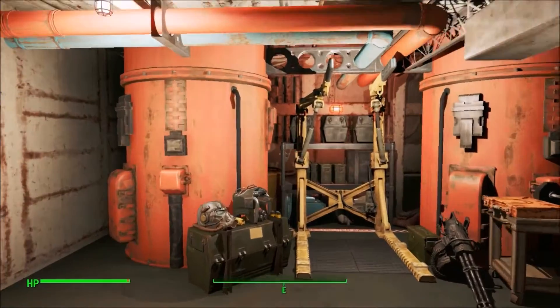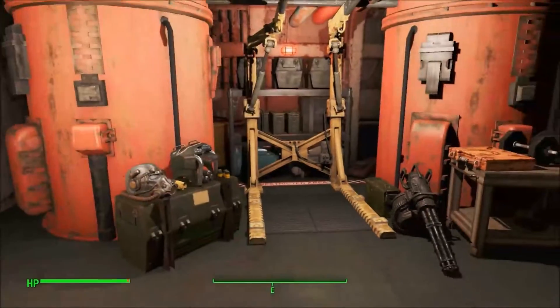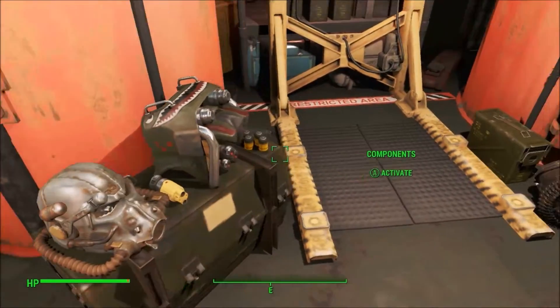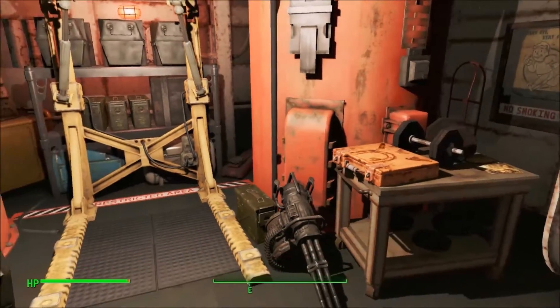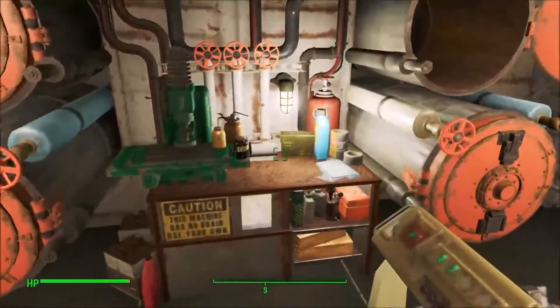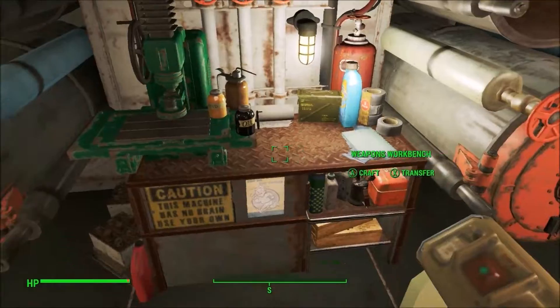Let's go to the lower deck. In the lower deck you have your standard armory workstation, which actually looks pretty cool. I like the layout of this one, although it might be a bit of a copy. You've got the torpedo room, which has the weapons workbench in it.